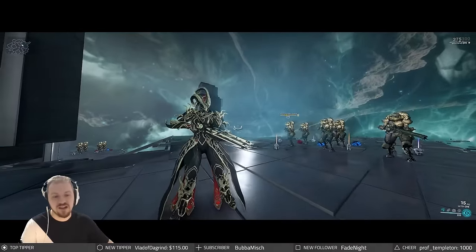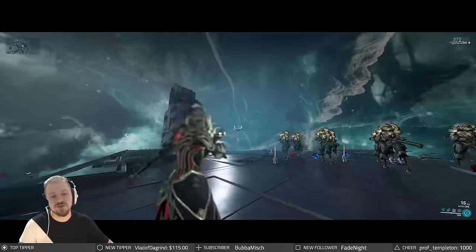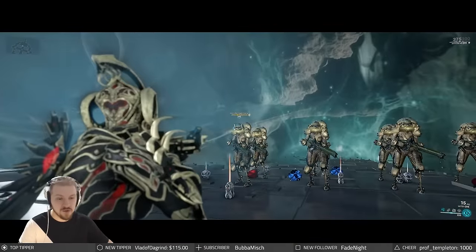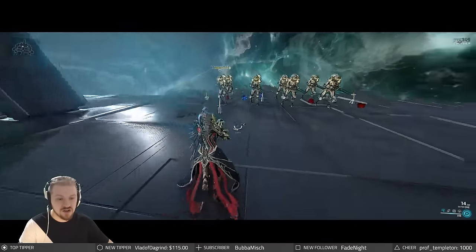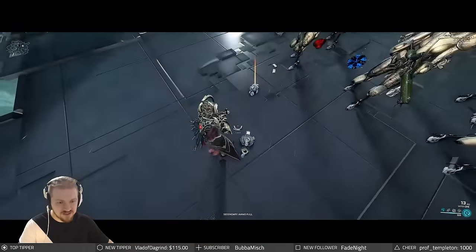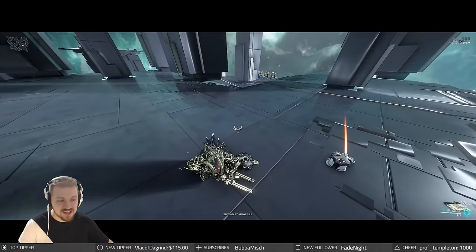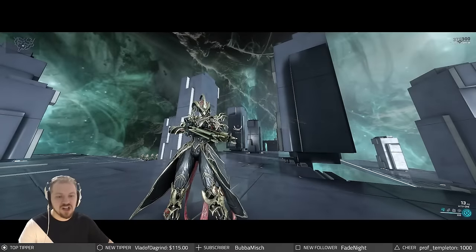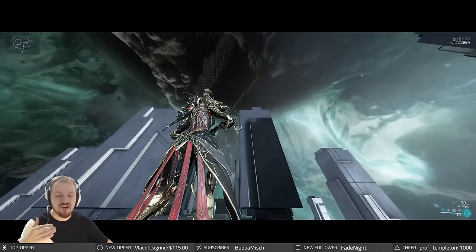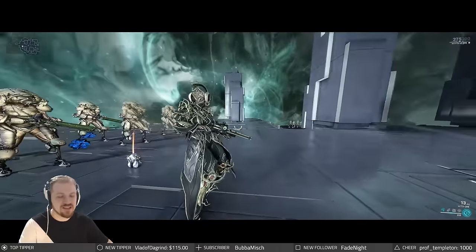As soon as you install the incarnate adapter, you're gonna get yourself the fancy new crosshairs that change configuration as soon as you go into aim mode. Underneath it, you will have a loading bar. When you get headshots, that loading bar is gonna be charging. Just a couple of shots will give you a full charge, but you can change to incarnate form with every single charge — even just a little bit and you can still change.